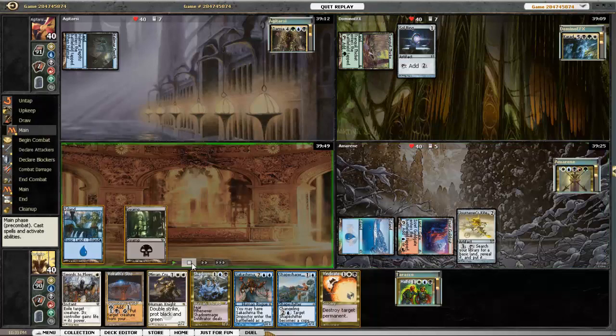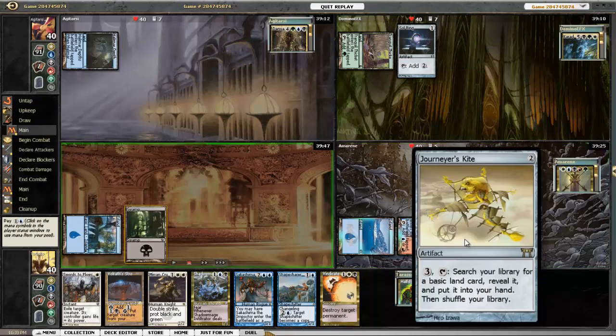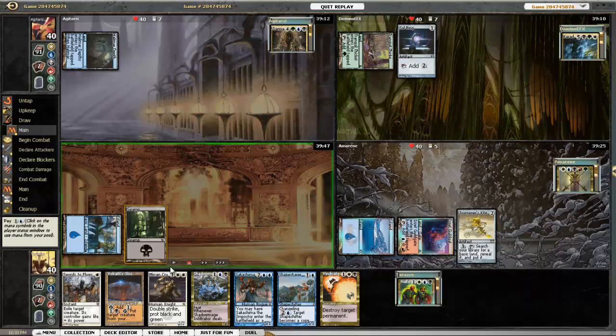Sol Ring for Carador, and Journeyer's Kite — this is a great card for the budget five-color decks, or even non-budget ones that use a lot of basics. I love Journeyer's Kite. So that's just me.